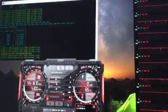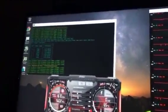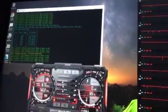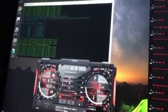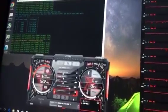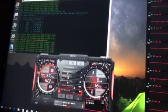As you can see from the screen, the MSI Afterburner settings are set at 72 TDP, plus 100 core clock, and plus 600 memory clock. This is not the best setting — I'll explain to you why.